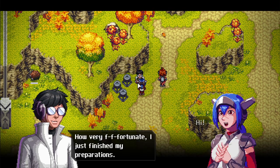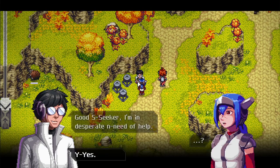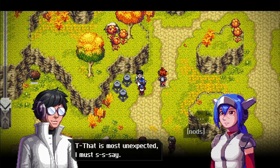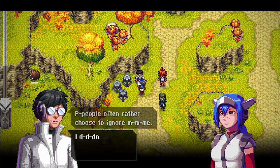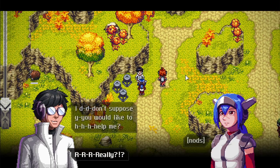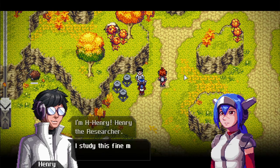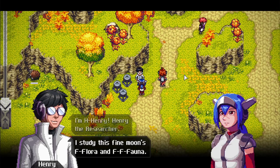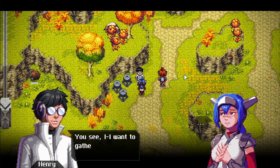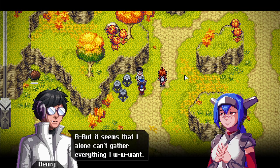Encountering Henry the researcher, who just finished his preparations and is looking for exactly this type of seeker to help. He introduces himself and asks for the player's name — Leah. He wants to gather data for Autumn's Rise but can't gather everything alone.